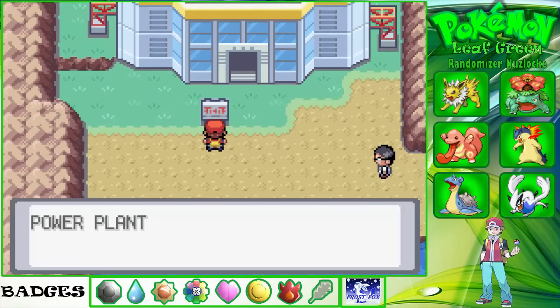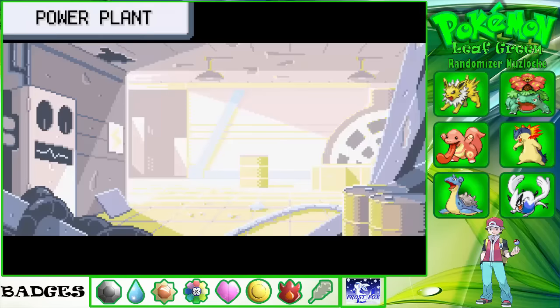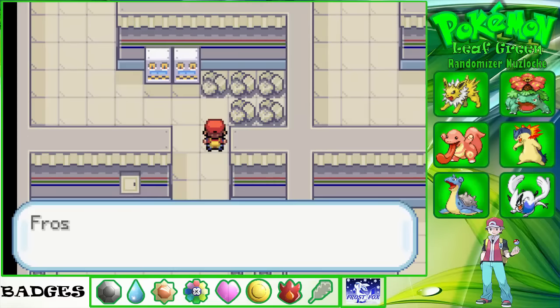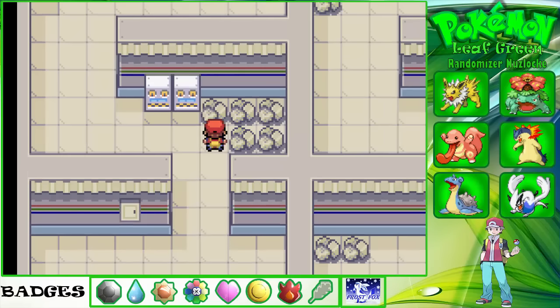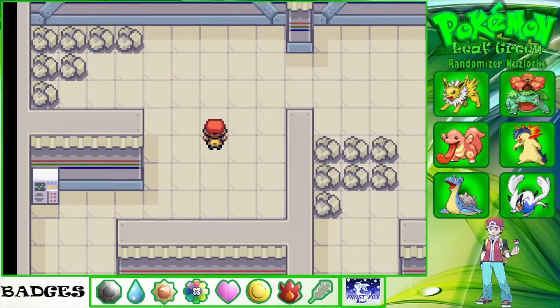Here we are — this is the Power Plant. We'll jump straight in. I've got a Max Repel on so we're all good there. Here's an item — a Hard Stone, that's for Rock type Pokemon I believe. We've got the repel so we shouldn't get any random battles. We'll try and catch Zapdos.